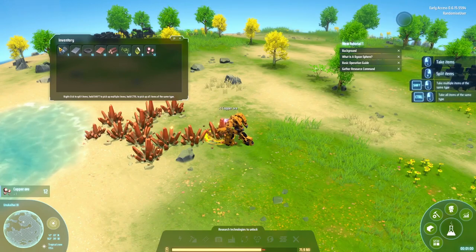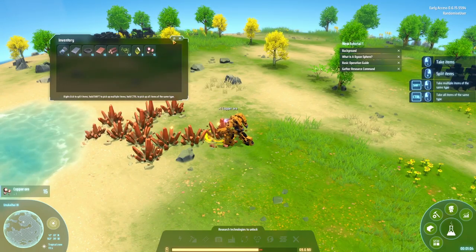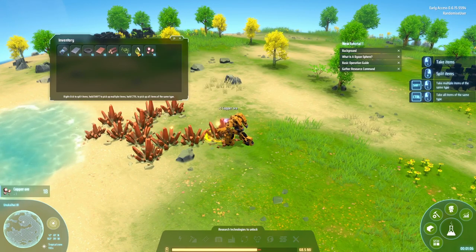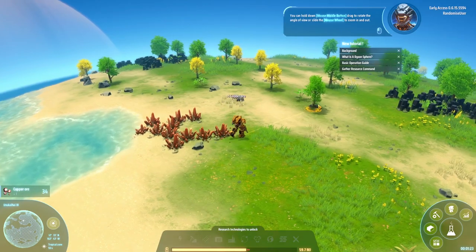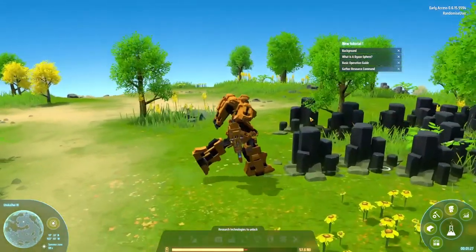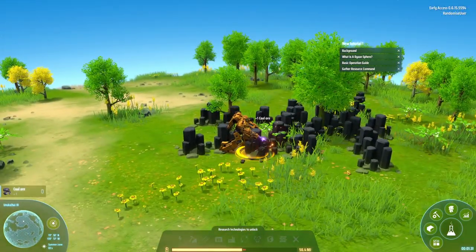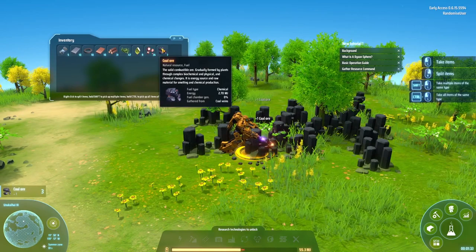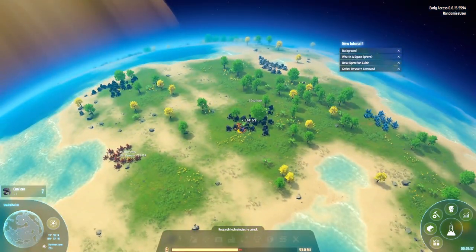Let's check our inventory. We've got plenty of stuff here, including much iron ore — wait, it's copper ore, I tell a lie. And we've also got organic crystal. I think that's probably enough copper, but let's see what else is out there. That looks like coal, so let's have a go with that. And we are gathering coal. Excellent stuff. We've got copper and coal.